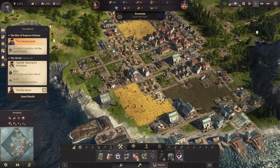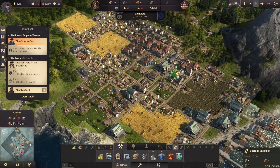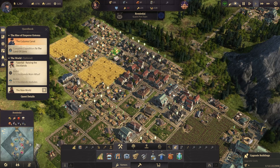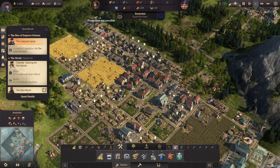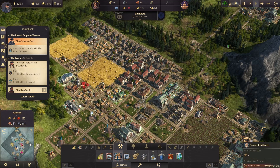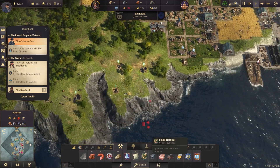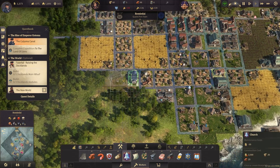Right now we have some workforce discrepancies we've got to take care of. Let's go ahead and start upgrading some of these guys. We probably want to avoid upgrading anyone to artisans because we already have a ton of them, so let's focus on our farmers. We're creating a deficit of those, so we're going to need to make some more farmers. Before we get too far though, I do want to go ahead and put in a church — I always want to say that's some sort of nautical thing because it has that ship's bell looking element to it.